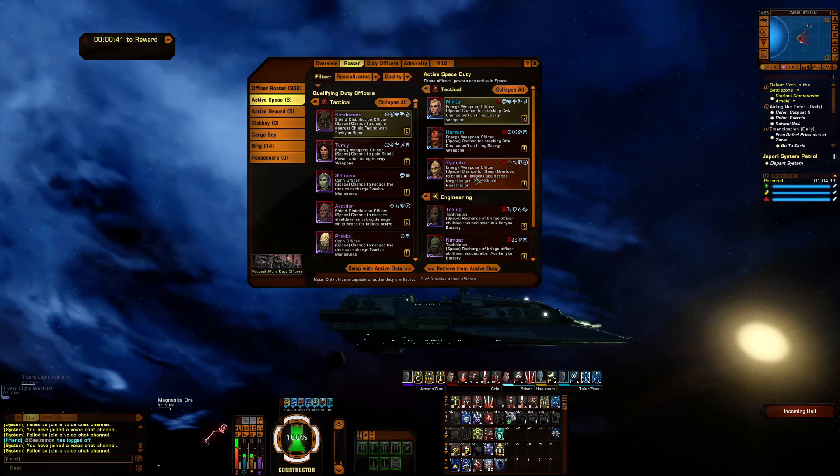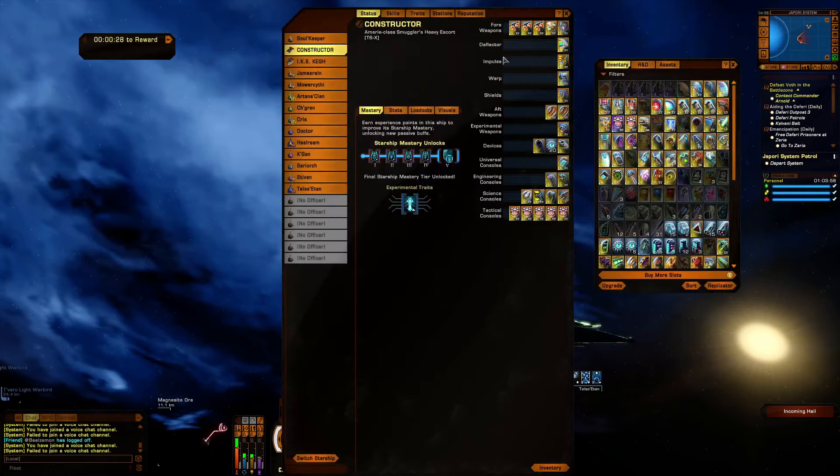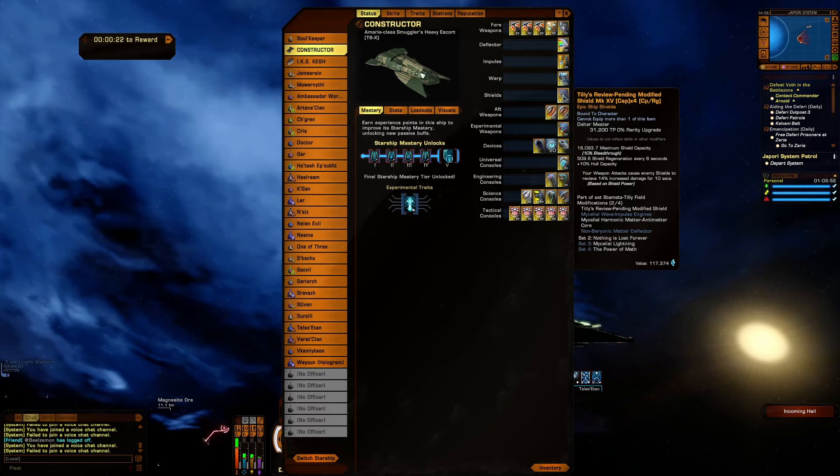We have a chance for 35% shield penetration on Beam Overload. We have two engineers for EPS to Batteries, and my medic for hull regeneration. I didn't go over this before — sorry, guys — Tilly Shield provides your weapons with shield penetration. That's what that means in layman's terms.